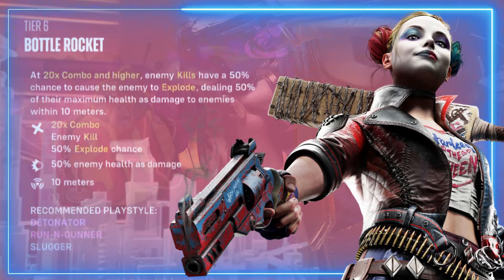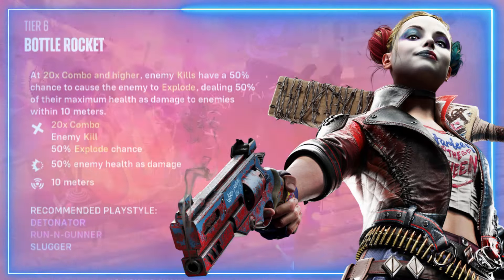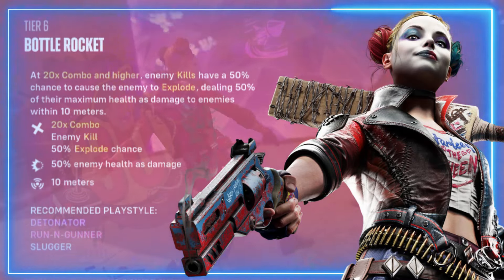At a 20 times combo or higher, enemy kills have a 50 percent chance to cause an enemy to explode, dealing 50 percent of their maximum health as damage to enemies within 10 meters.